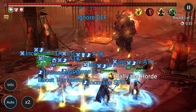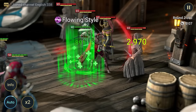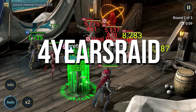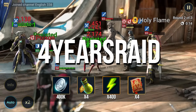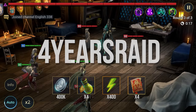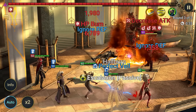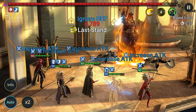Save the best for last. We've got a promo code that's the holy grail for veteran players. It's the one and only 4 years raid code, and it's going to give you a whopping 4 legendary skill tomes, 4 energy refills, 400 energy, and 400,000 silver. If you want to maximize your benefits, I would suggest entering 4 years raid first, since it's the biggest deal out there.